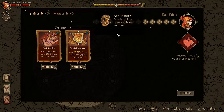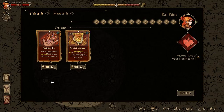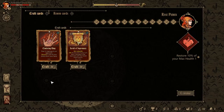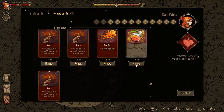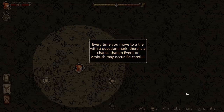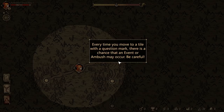It's time to learn another rite. You can spend rest points at a tent to craft cards. These are recipes, and this is ash — you need both to craft. We want to grab the Scroll of Supremacy. Every time you move to a tile with a question mark, there's a chance an event or ambush may occur. Gotta renew fireball — actually, we can renew everything because that healing potion gave us everything back.